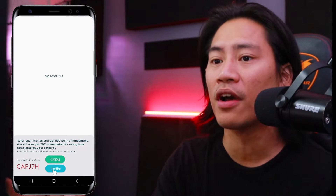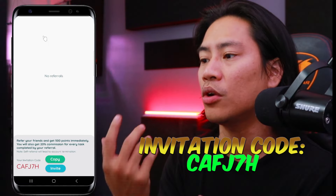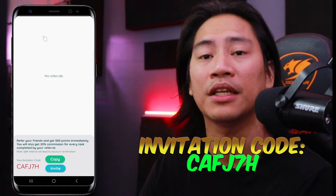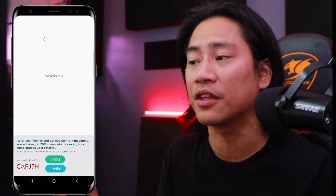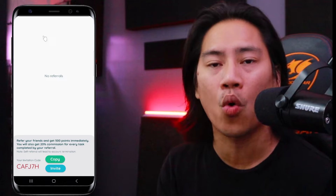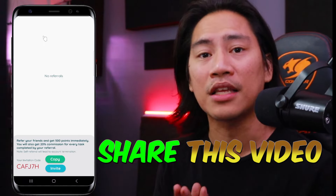For the invite, you could go ahead and invite your friends as well. Your friends get 500 points immediately, and you will also get 20% commission for every task completed by your referral. So this could easily earn you points passively — share your code and link on Facebook or social media and have your family or friends also earn extra income by playing this app.